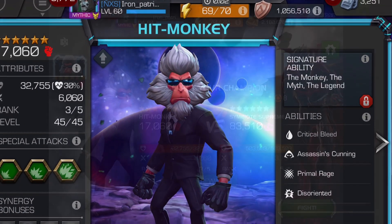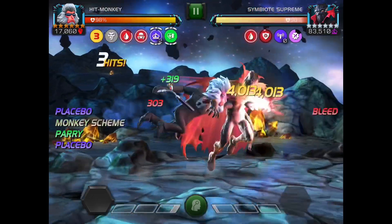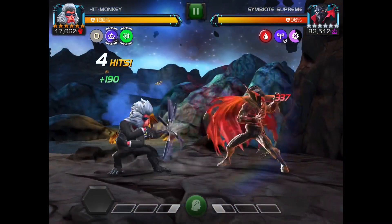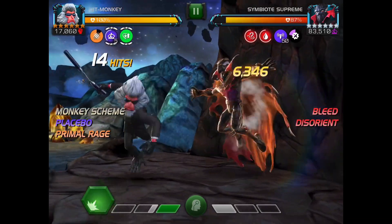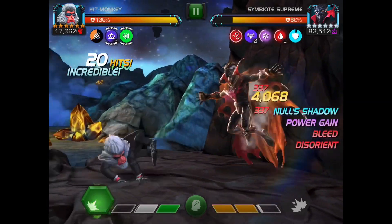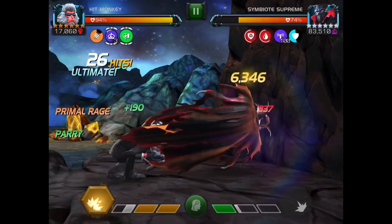For the Mercenary objective I opted to use my 6-star rank 3 Hitmonkey. I don't have a Domino ranked up — I do overall think she is the best option for this — but Hitmonkey can work for it. The first thing I'm doing in this fight is purifying the Bleed and Poison from the Suicide Masteries, done by doing a medium-double-light medium combo, and if the second light crits it will shrug them off, or you can follow up with a medium-light-medium if they don't.